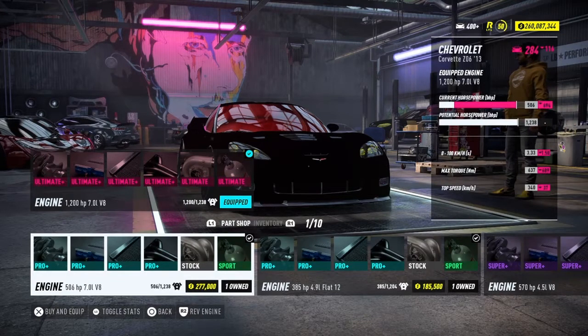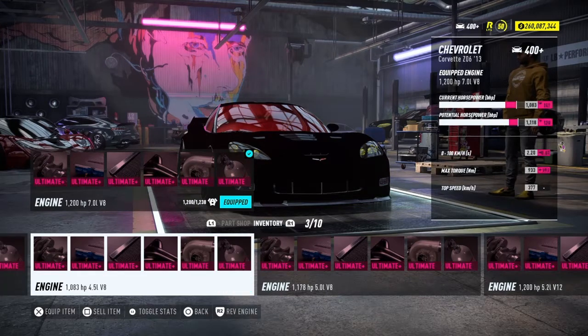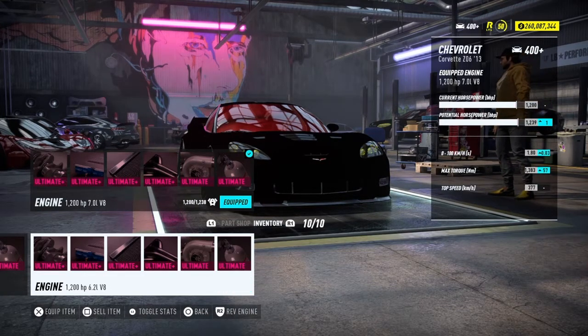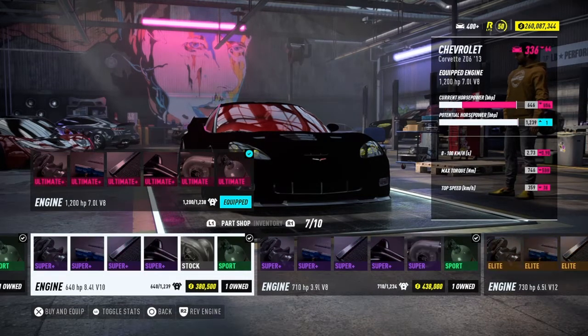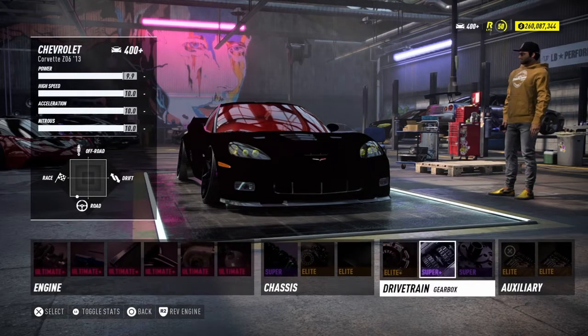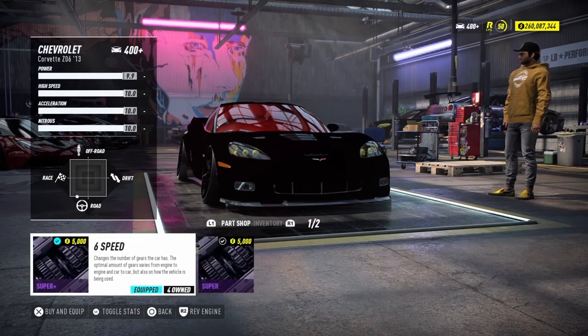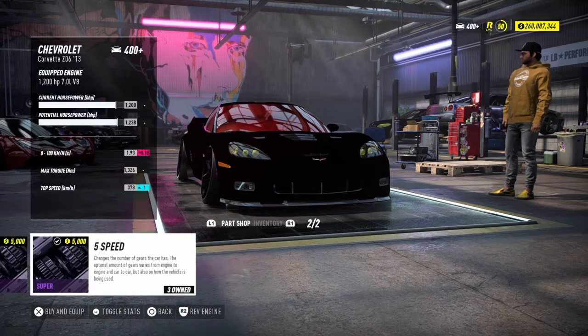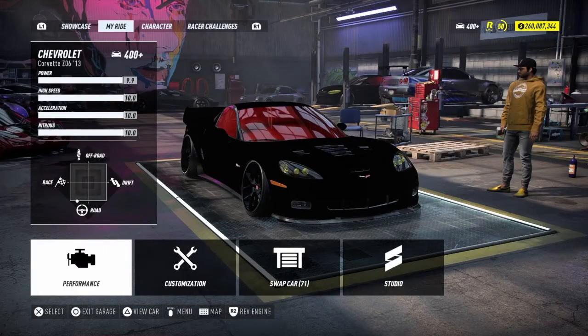The engine you want in this car is the 7.0 liter V8 — you could try out the 6.2 liter V8 but most people use the 7.0 liter V8. The 506 V8 is the one you always want to use. Of course: dual turbo, drag tires, track suspension, track differential, and the best gearbox in this car is definitely the 6-speed. It's the only good gear for this car.